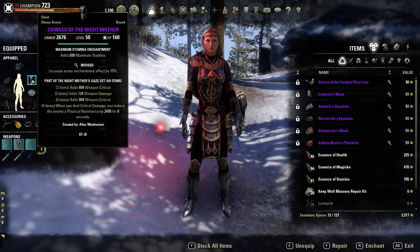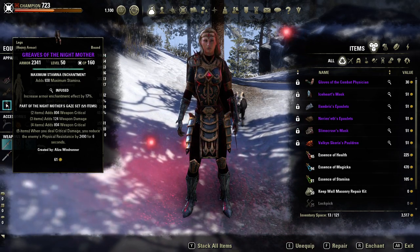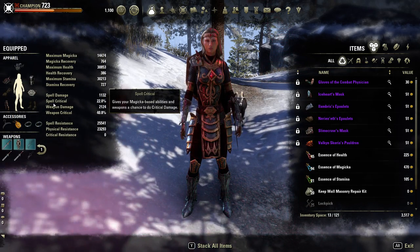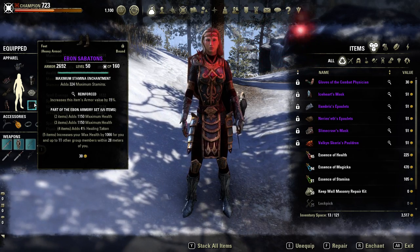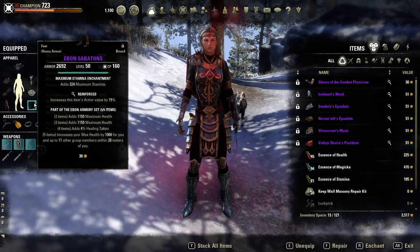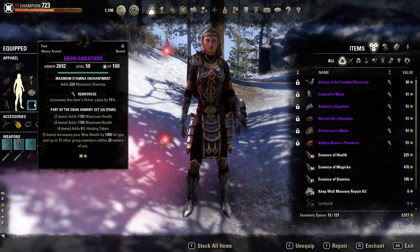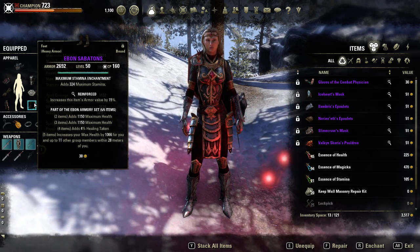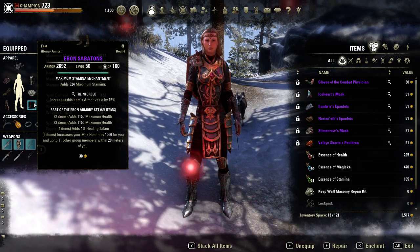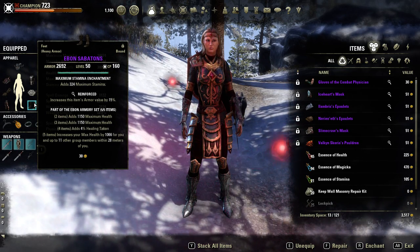The five pieces of Night Mother's I'm wearing are the chest, belt, legs, sword and board, and dual wield — I'll get to the dual wield in a second. We are also wearing the Ebon set — I'm wearing the gloves and the boots. This build has always had Ebon Armor since the beginning. I've been using this build a lot more lately to get into groups and farm specific gear, because I can get into a group and people don't complain.